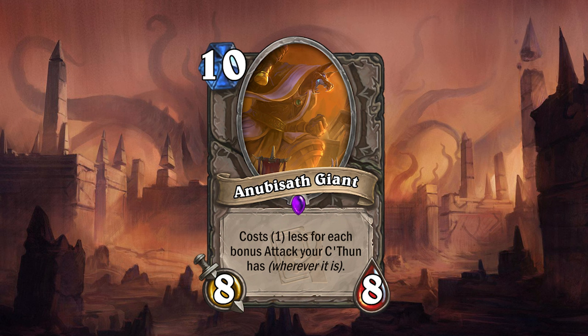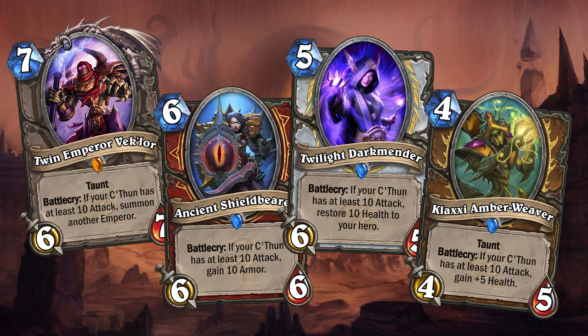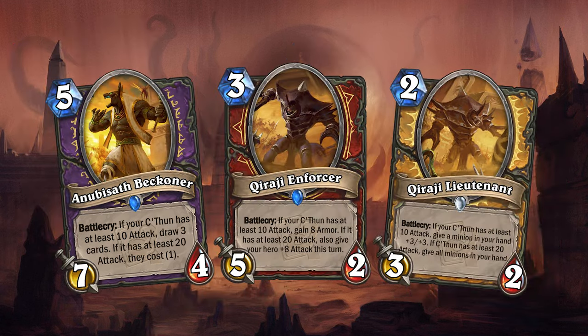Anubisath Giant is a 10 mana 8/8 minion that will cost one less for each bonus attack your C'Thun has. In the main set we also saw a type of card that triggered a bonus if your C'Thun had 10 or more attack, and I've taken it one step further by having cards in the mini set that trigger an additional bonus if your C'Thun has 20 or more attack.